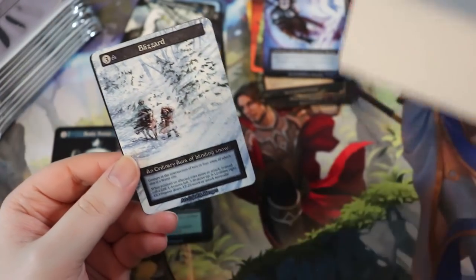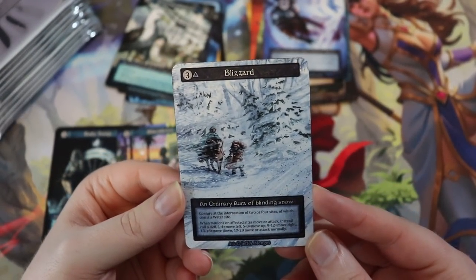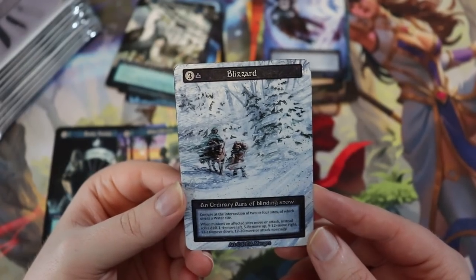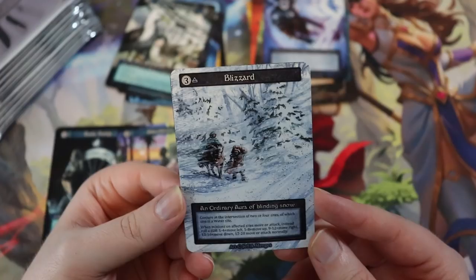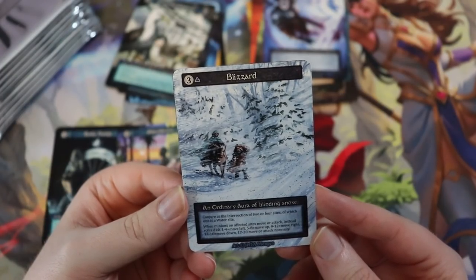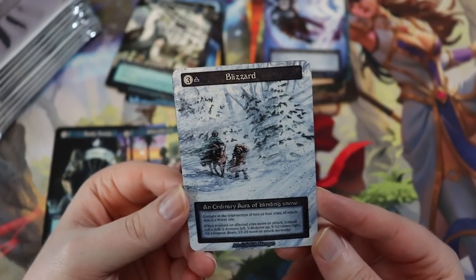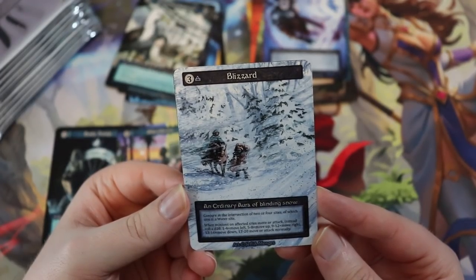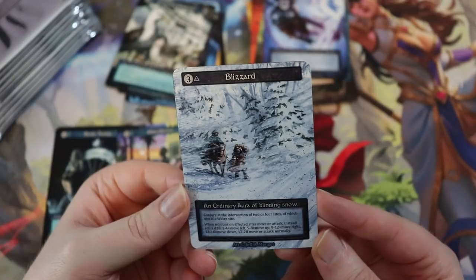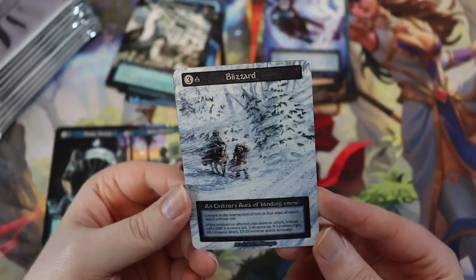Blizzard! We got it! By Jeff Mengus. It has a lot of text: conjure at the intersection of two or four sites of which one is a water site. When minions on affected sites move or attack, instead roll a d20 — one to four move left, five to eight move up, nine to twelve move right, thirteen to sixteen move down, seventeen to twenty move or attack normally. Pretty gnarly.